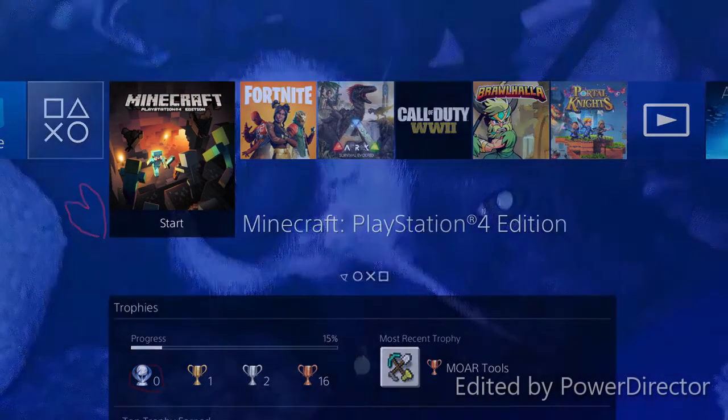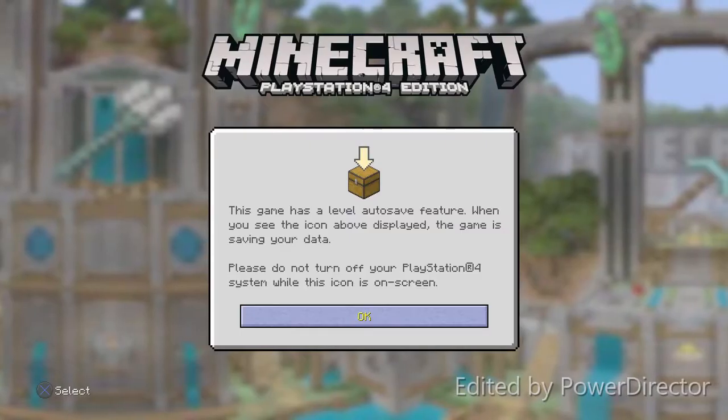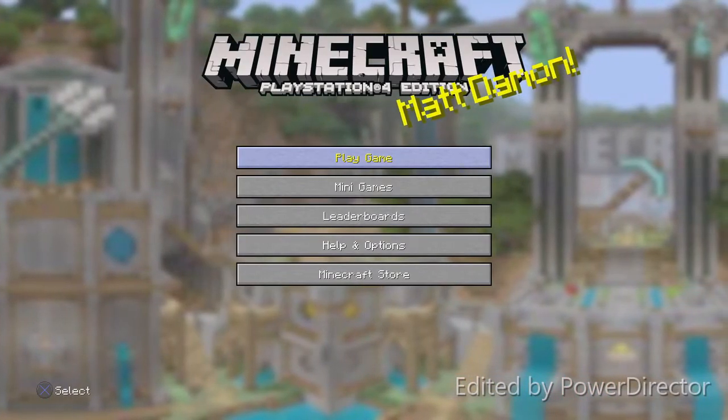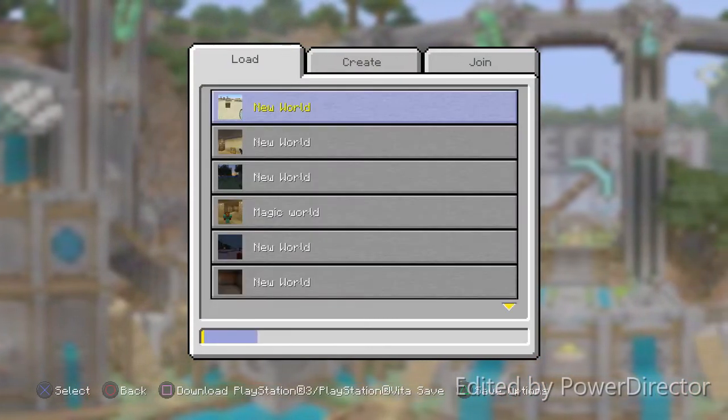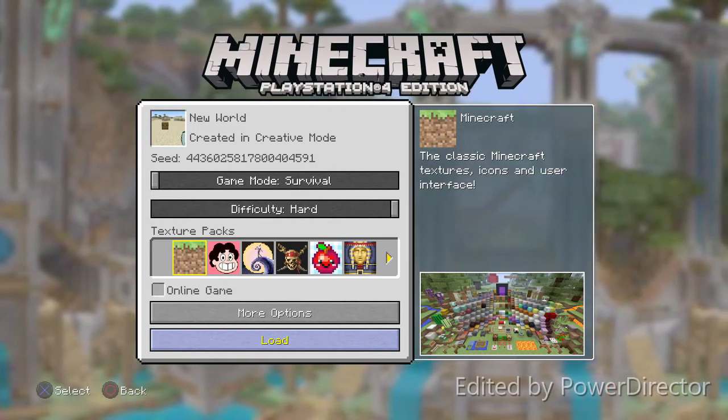Then you're going to want to go back into Minecraft and wait for it to load up. Once it loads up, you're going to be brought to the screen. Just click play game and go into whatever world you want to play on — the world that you duplicated the item on.